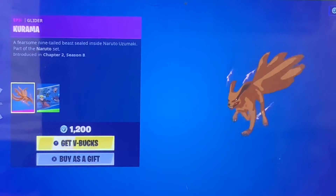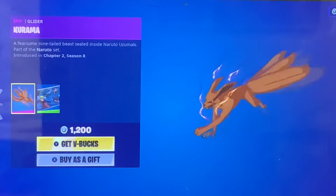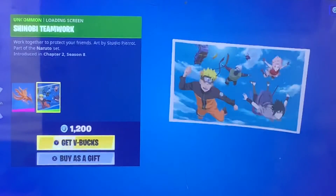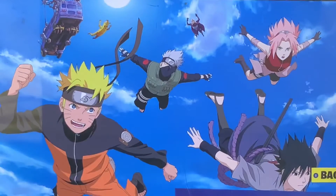So this is the glider — a fearsome Nine-Tailed Beast sealed inside Naruto Uzumaki. And there's the Shinobi Teamwork loading screen.